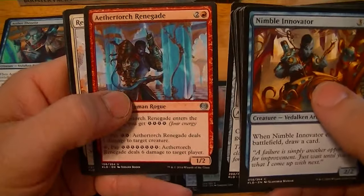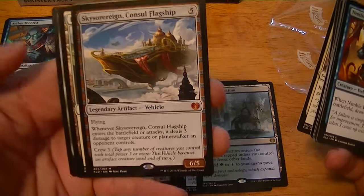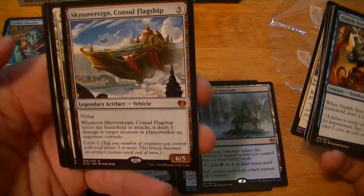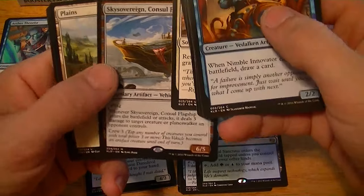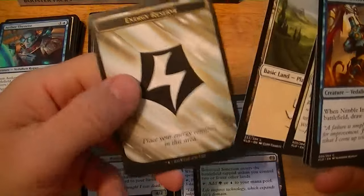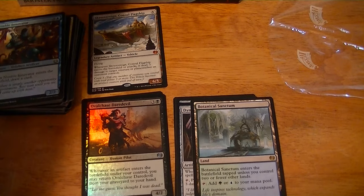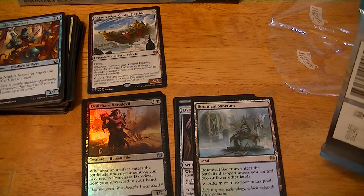Chief of the Foundry, Aether Torch, Renegade, Refurbish — Sky Sovereign Consul's Flagship. When it enters or attacks, it deals three damage to target creature or planeswalker an opponent controls. Crew of three, five for a 6/5 — that is a mythic. Energy reserve token — woo! Let's see how much the Flagship is worth — about seven dollars.